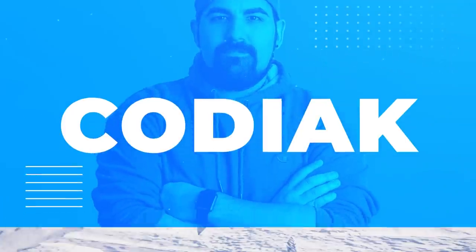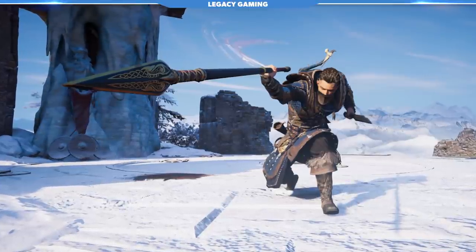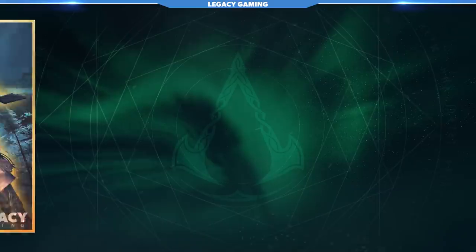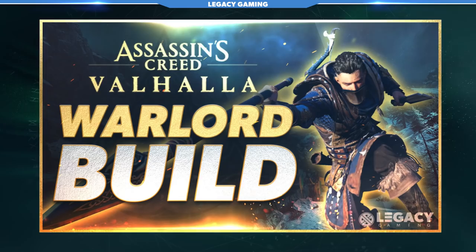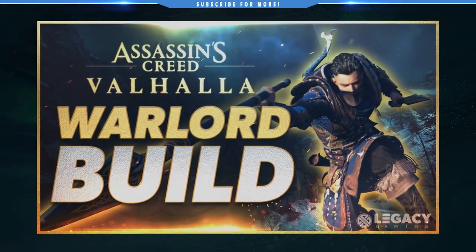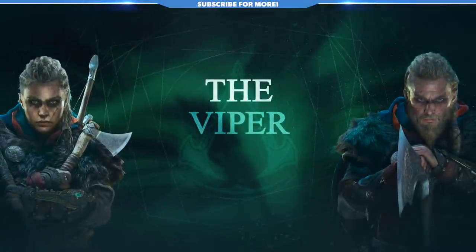Hey there friends, what's going on? It's Kodiak here back for another Assassin's Creed Valhalla video. Today we are checking out another build for the game. Last time we checked out the Warlord — that was a build that required no Helix items — but today that is not the case. The build we're going to talk about today is called the Viper.